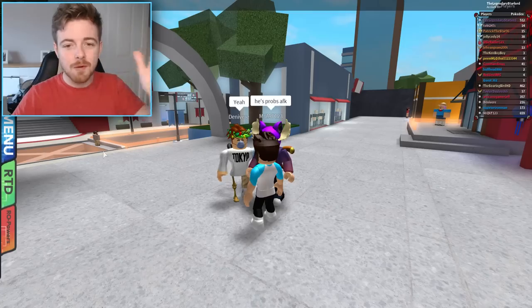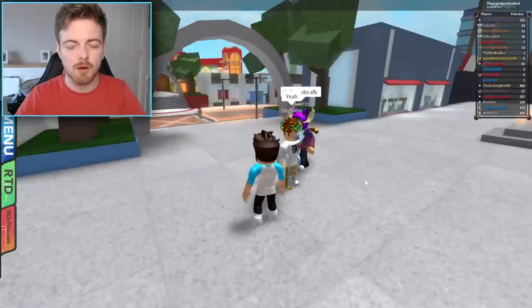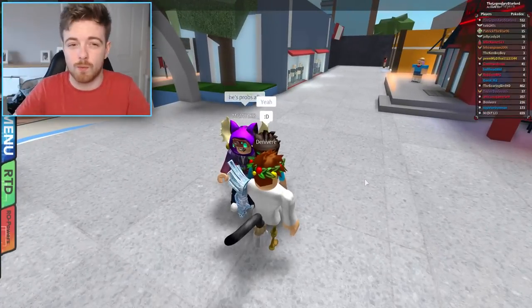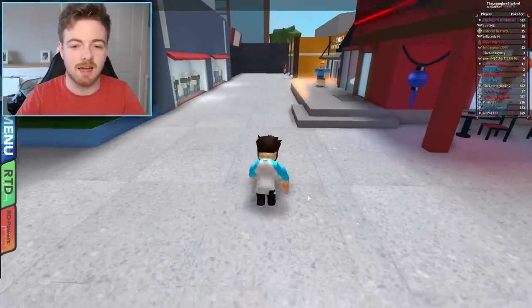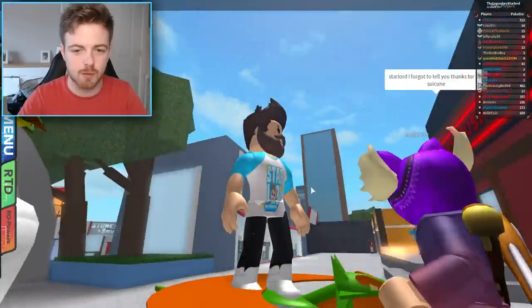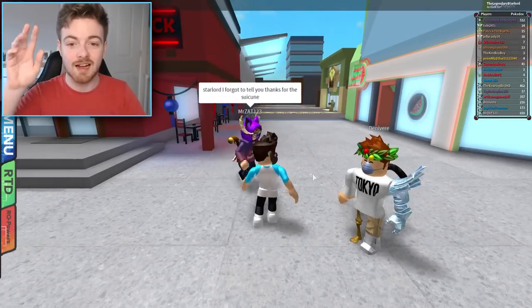Okay, so here we are right now in Antheon City, and what I'm going to do is introduce you to this glitch if you don't already know what it is. Basically, if you have a Mega Salamance board just like this one right here, and you have the body type that I do right now, you are actually able to get onto the Mega Salamance board and do this big huge flip.